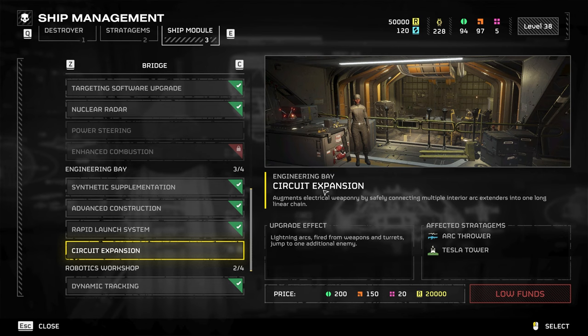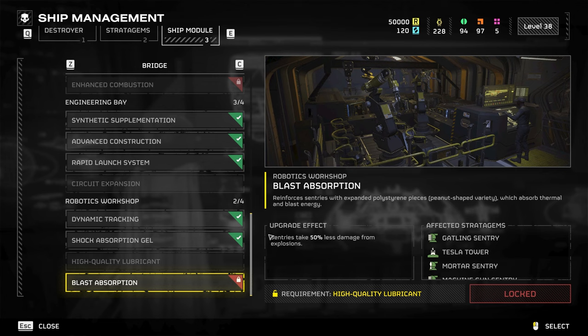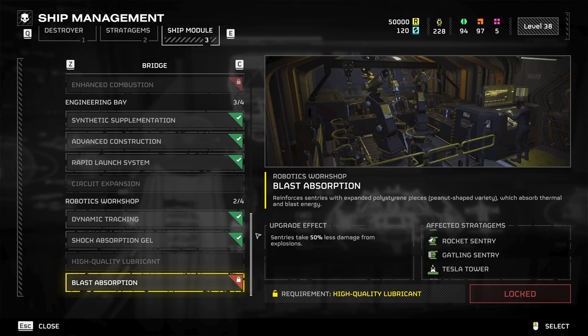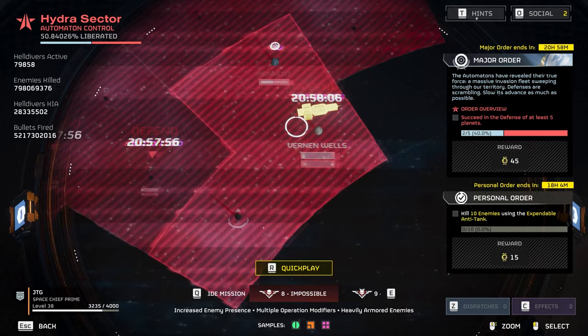Next is Circuit Expansion — lightning arcs fired from weapons and turrets now jump to one additional enemy, so arc weapons can tag one extra target. After that, Blast Absorbent sentries take 50 percent less damage from explosions. There are explosions everywhere in this game — fighting bots, doing defense missions, calling in orbitals — so this upgrade provides more protection for your precious sentry turrets so they don't die as easily.